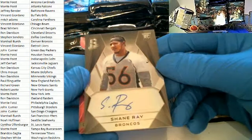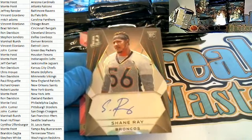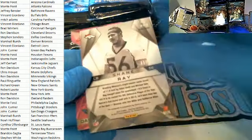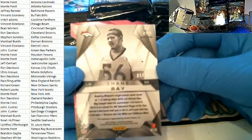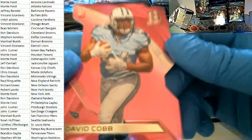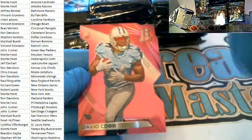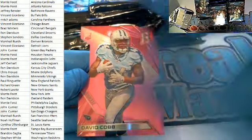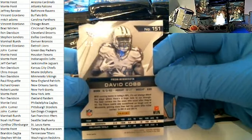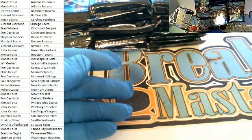Shane Ray rookie card right here for the Broncos, Denver. That's going out to Marshall B., 80 of 199. Nice one there for Marshall. Next up, David Cobb — you cut right here for the Titans, Tennessee. That is Brandon G. coming out to you. 5 of 5 — nice hit, buddy.